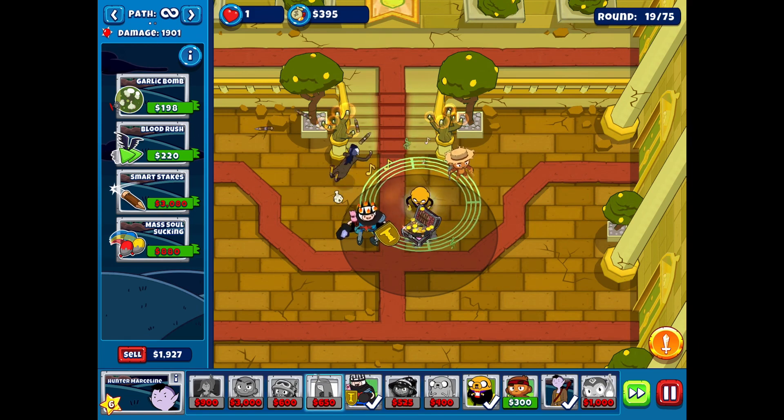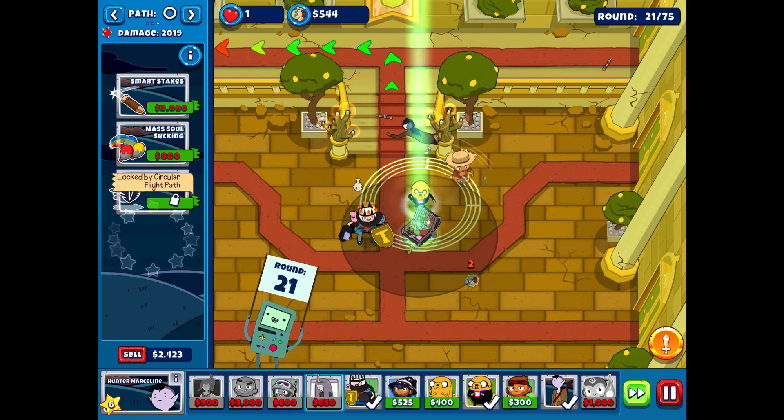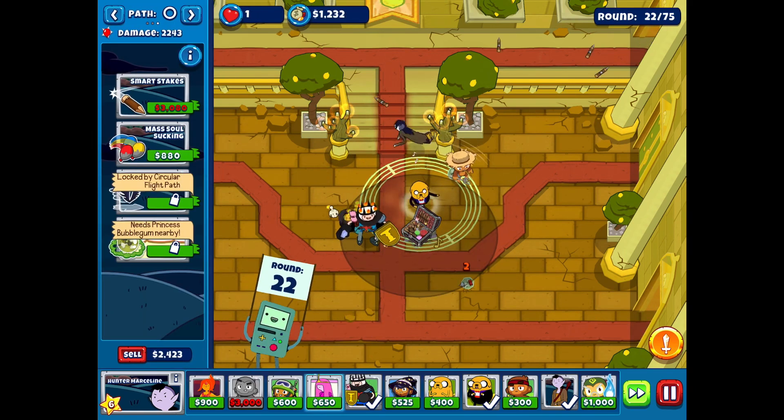But early game, on the starter rounds — like between round 1 to 40 or even 50 — he makes so much more money than them. And he's really not that expensive, so it's actually working out really well. I'm starting to like the circular path way more, in part because it actually doesn't use the full map — it makes it very centralized, and you have a lot more control over Hunter Marcelin's location. So I'm really liking that path.